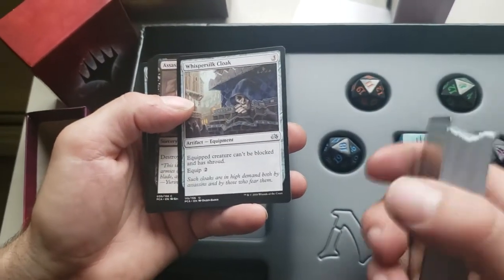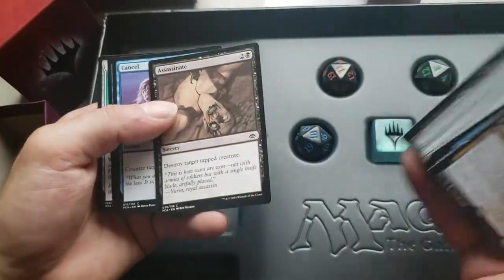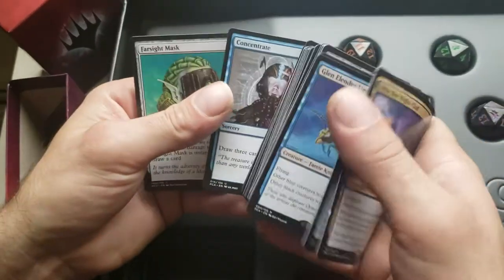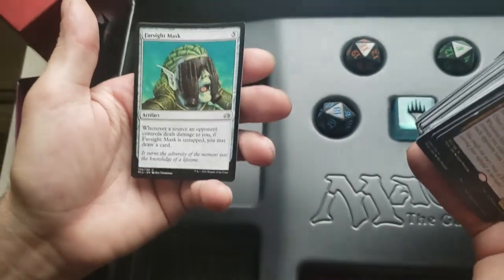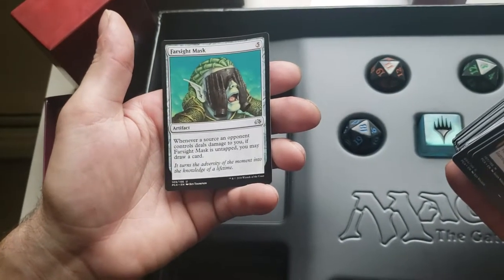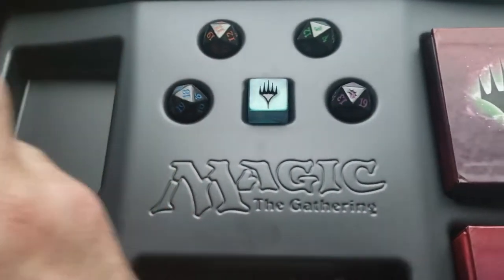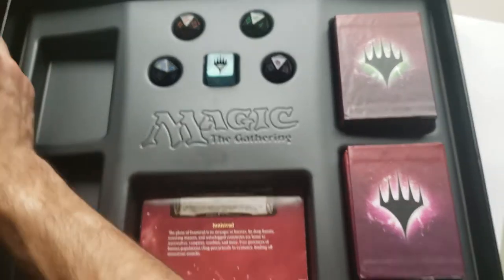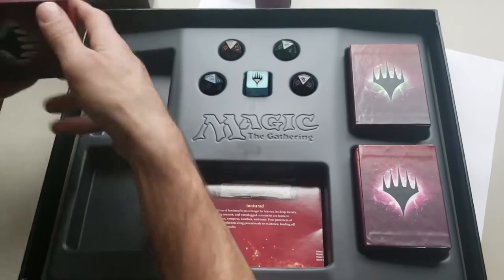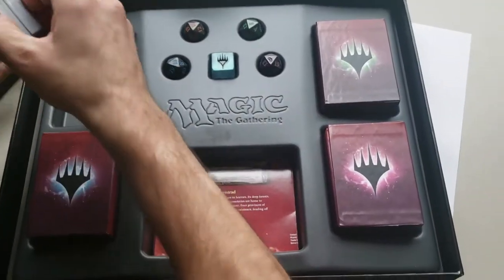Whispersilk Cloak — equipped creature can't be blocked and has Shroud. A couple of Assassinates — destroy target tapped creature. Cancel — counterspell. Concentrate — draw three cards. And Farsight Mask — whenever a source an opponent controls deals damage to you, if Farsight Mask is untapped, you may draw a card. That's the third deck — really fun, I'm going to have fun with it, I'm sure a couple of my friends are going to hate me for it.